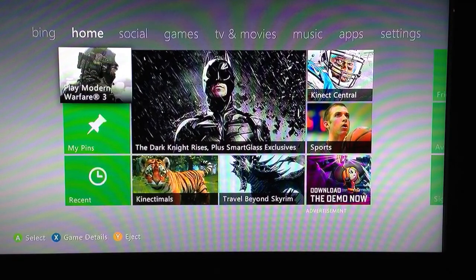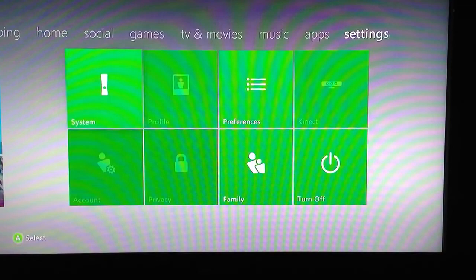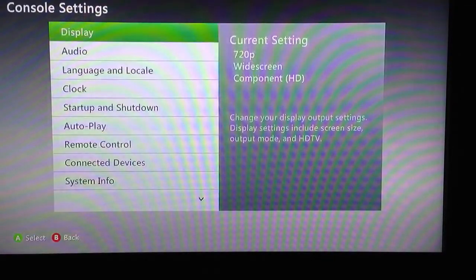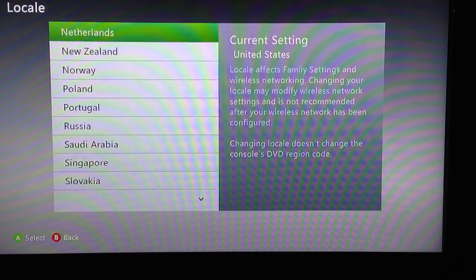You just have to follow my steps as I go through them. The first thing you want to do is go to your settings, system settings, console settings, language and locale, click on locale, and find Japan.